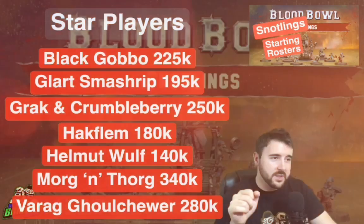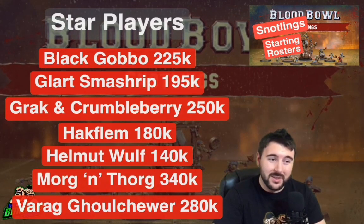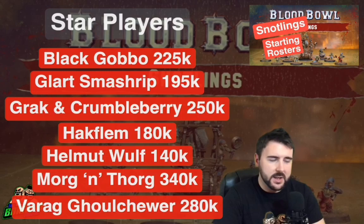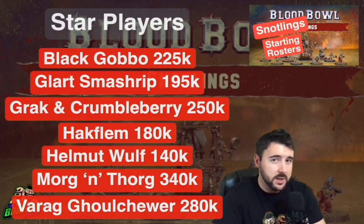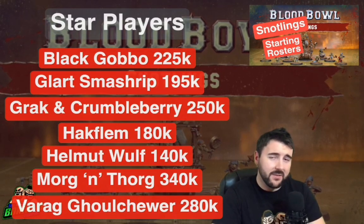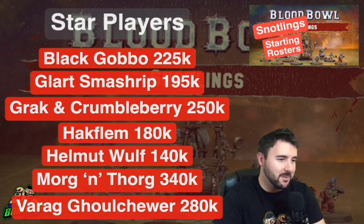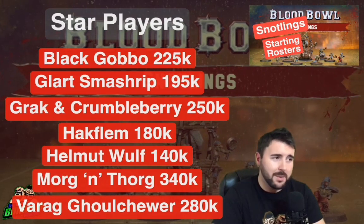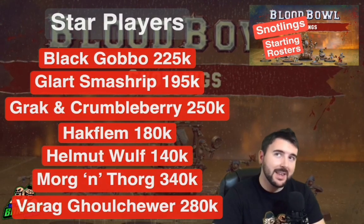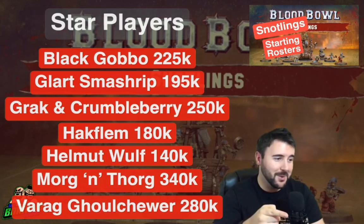Let's look at other star players available to Snotlings in the Blood Bowl 2020 rulebook. You can take the Black Gobbo, Glart, Grack and Crumbleberry, Hack Phlegm, Helmet Wolf, Morgan Thorg for 340k, and Varag Ghoul Chewer for 280k. The Black Gobbo does fouling things — you've got loads of Snotlings for that. Glart Smash-Rip is a very strong player with claw access. Hack Phlegm is a strength 3 gutter runner if you want to score. And these guys get access to Morgan Thorg way more than any other team. Personally I like Grack and Crumbleberry — 250k, kick teammate, a second player, and a strength 5 piece that doesn't go away due to secret weapon.